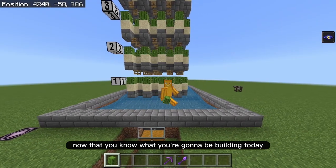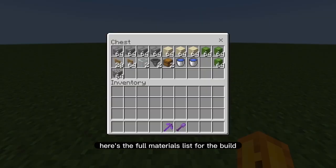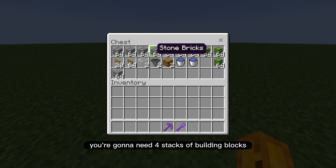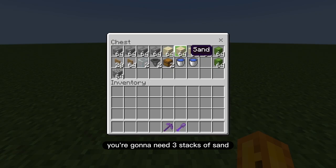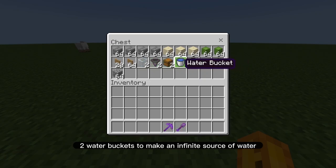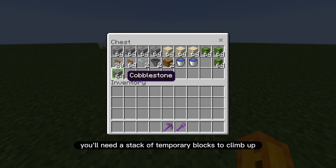Now let's move on to the materials list. You're going to need four stacks of building blocks — I'm using stone bricks — three stacks of sand, three stacks of cactus, 84 fence gates, two pieces of glass, two hoppers, two chests, and two water buckets to make an infinite water source.